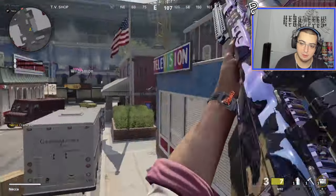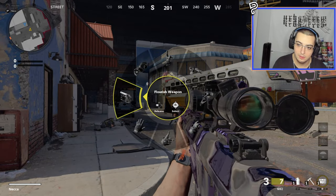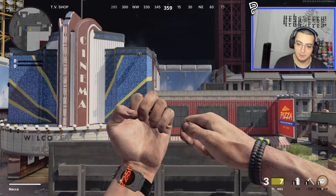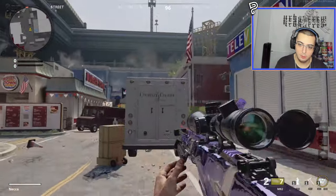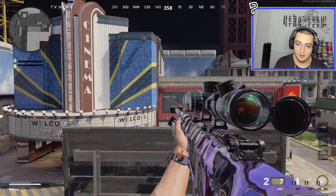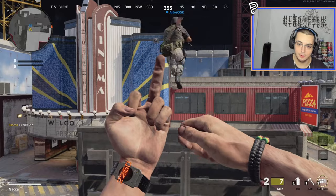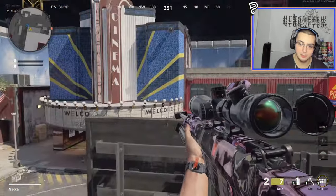I just realized the watch I have on is actually so sick. What the hell? This is literally my first time checking it out. Oh, here's where the watch really shows — this is the middle finger. Dude, I feel like we're kind of being nudged into not trickshotting off of Burger Town. MW2's our game and we're not trickshotting off of Burger Town. What are we doing right now?